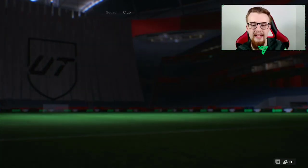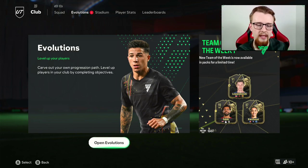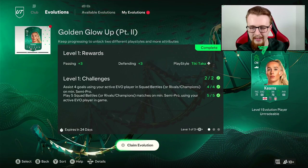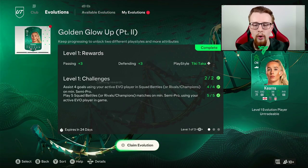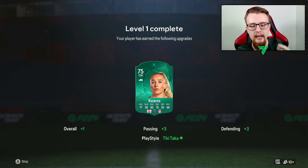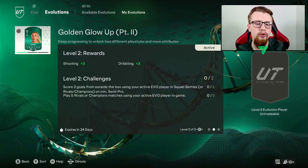The bench isn't looking so great, but it was able to help us out a little for objectives. We have done another part of Missy Boekhoorn's evolution, taking her to a 75-rated gold card, which is fantastic. On top of the card we already had, it adds one overall, plus three to passing, a Tiki Taka play style which is going to help a lot more in the midfield, and then three defensive attributes so when she's getting back defending it'll help out a bit more.